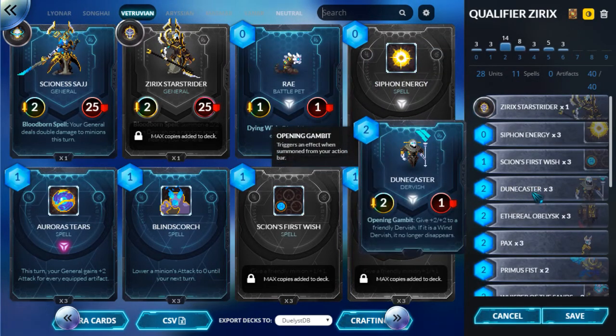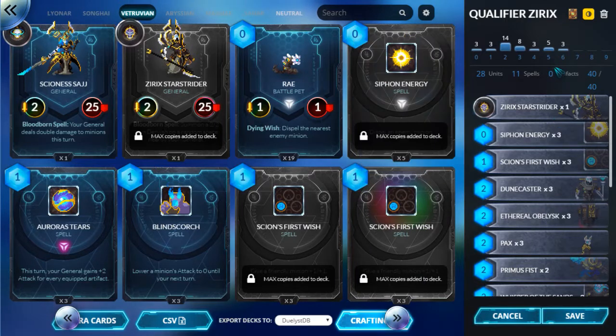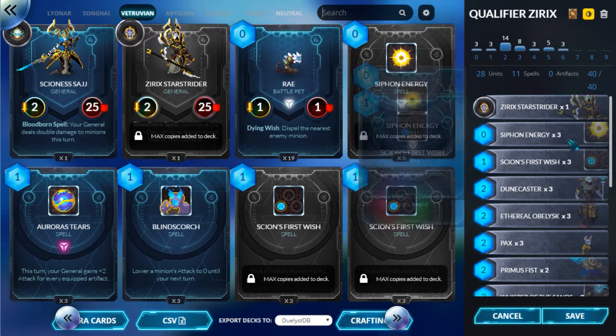Whereas Aggro uses cheap minions to go face and replenish as the opponent removes them using their health, Zoo seeks to use minions to gain board control. You use your minions to take out their opponents and gain incremental control of the board until your opponent has nothing to do and you kill them. So let's go over the list.